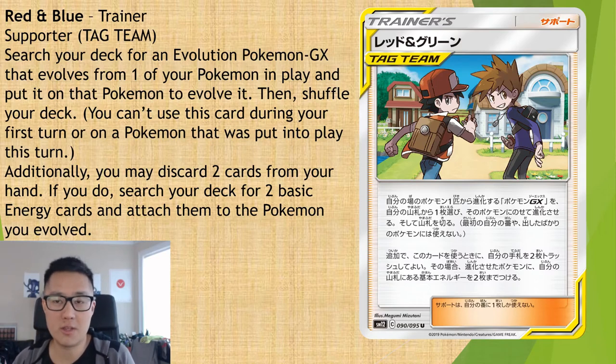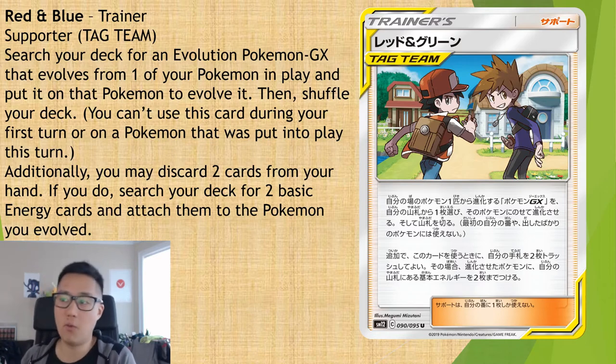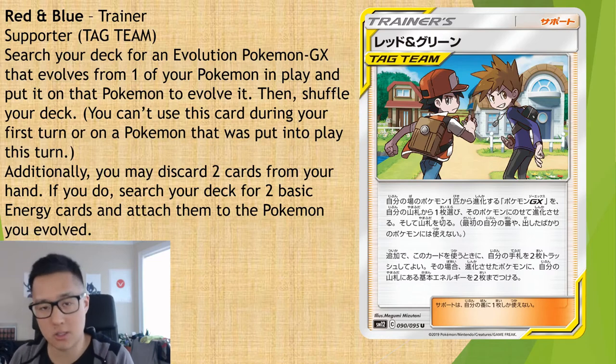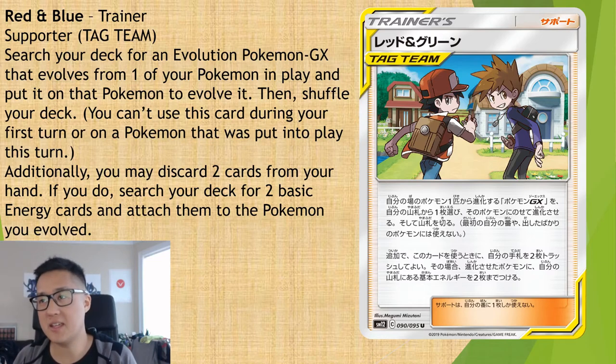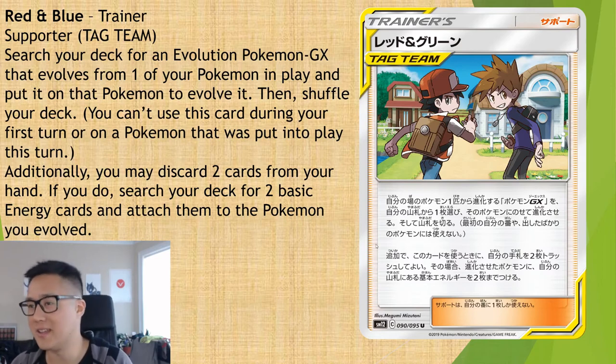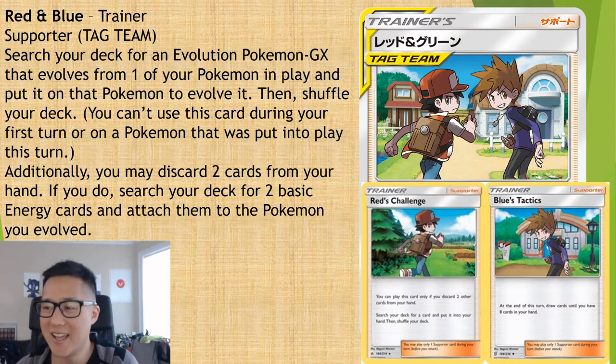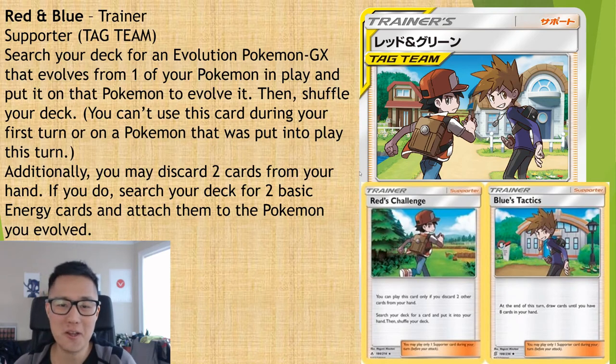There's a lot of potential here. It's kind of a filter — if you don't have the right cards in your hand, you use this. It has some built-in ramp where you discard two cards you don't need and get the evolution plus two energies attached. It does cost discarding three cards total and is pretty expensive, so it may be difficult to pull off consistently. But the art again — Red's Challenge and Blue's Tactics — the same images just transposed on a different background.